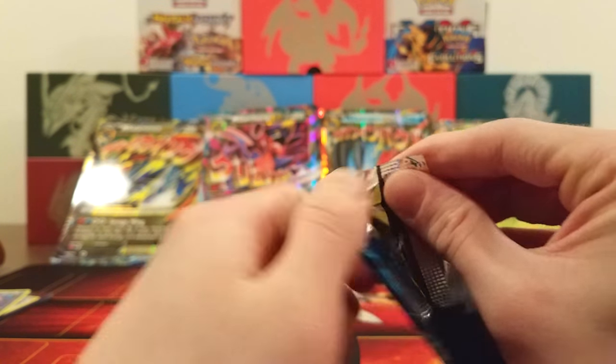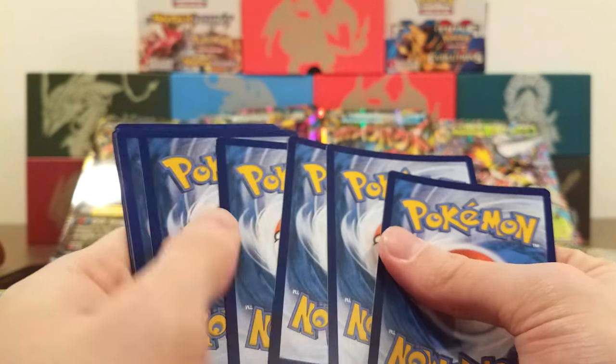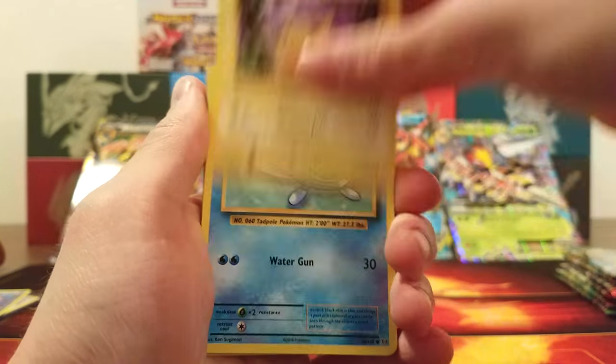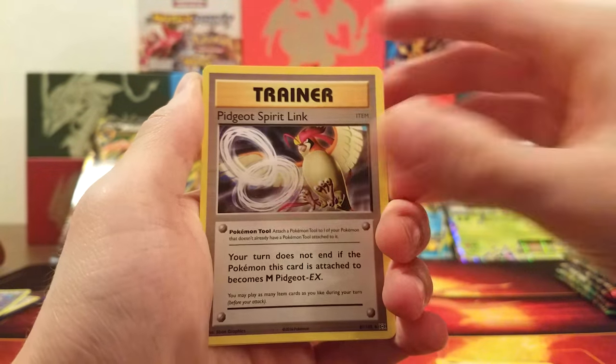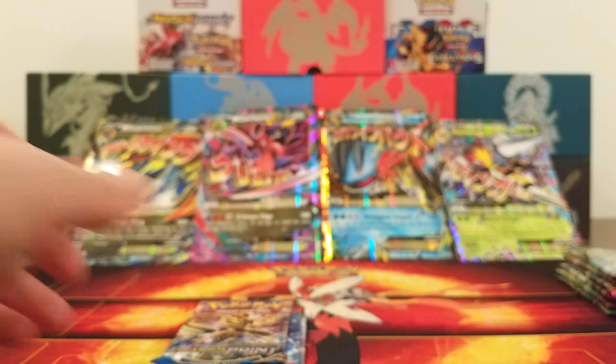Another Evolutions pack — what is it with these packs having extra glue? Can there be anything good in here? Pikachu, Poliwag, Caterpie, Diglett, Voltorb, Full Heal, Porygon, Pidgeot Spirit Link, Raticate Reverse Rare, and the rare is a Dewgong. I was due for a Dewgong — and that's not even funny.